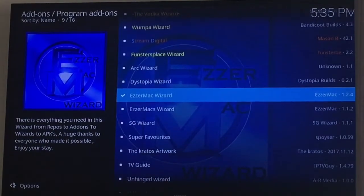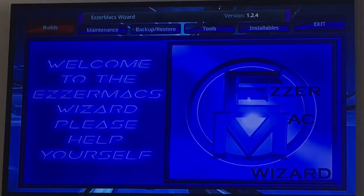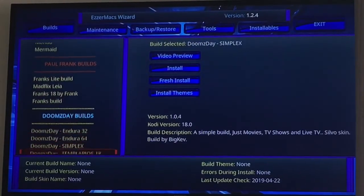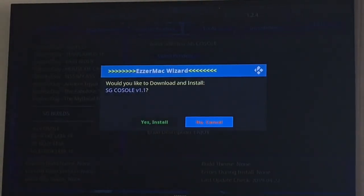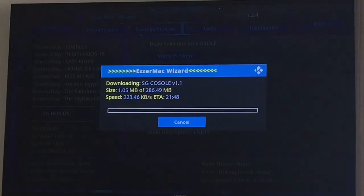Now select the Azer Mac wizard and go across to open. Go to the builds tab and scroll all the way down — past the Doomsday builds — and it's the SG Console at the top. If you've got nothing on your build, select install; if you've got something on there, go for fresh install. There's nothing on mine so I'll select install, then go across to yes. Give it five minutes to load everything up. Thanks for watching everyone — enjoy the rest of your day, peace out, see you on the next one!